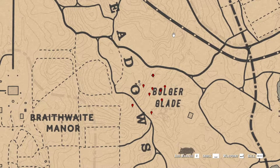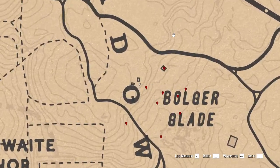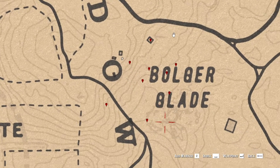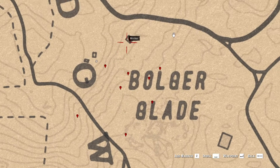So it's at Bulger Glade, which is near Braithwaite Manor near Rhodes, and it's just around here. It's like an old army base place. Anyway, so it's around here and yeah, it's not like a huge course.